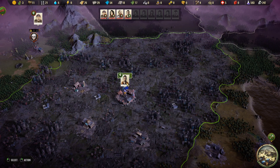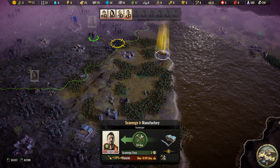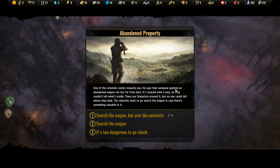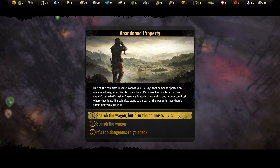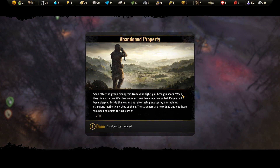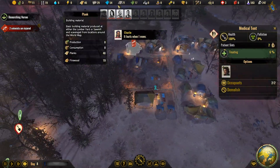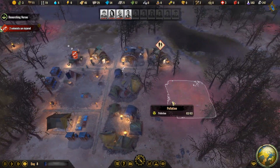Let's move you for the next turn and go after these tools. There is an event here — one of the colonists rushes towards you. He says someone spotted an abandoned wagon not too far from here, covered in a tarp. There are footprints around it but no one could tell where they lead. The colonists want to search the wagon in case there's something valuable. Let's take the wagon, but we will arm the colonists with two tools. Some of them have been wounded — people sleeping inside the wagon were awakened by gun-holding strangers and instinctively shot at them. The strangers are now dead and we have wounded colonists. I got nothing out of that except wounded colonists — they're out of action for a while and I lost two tools.